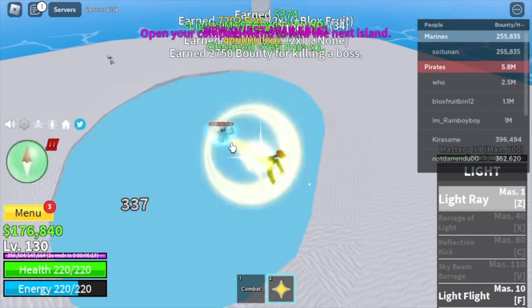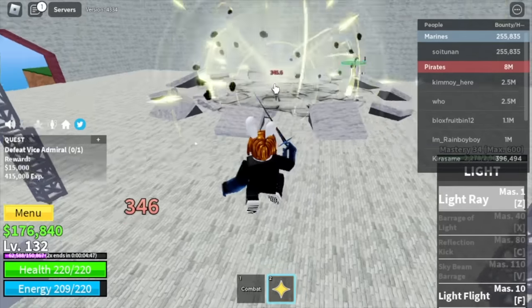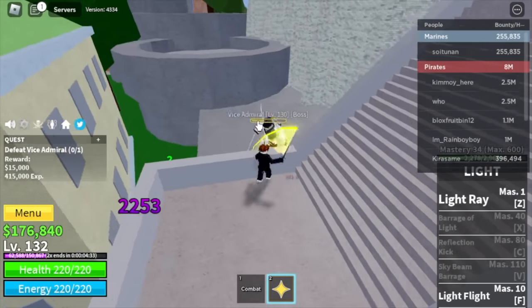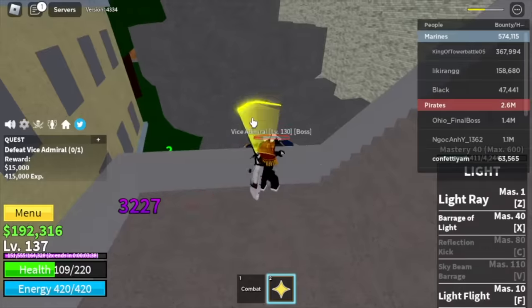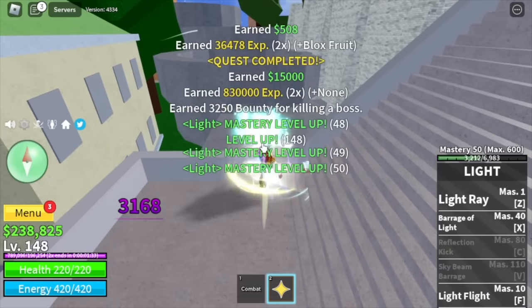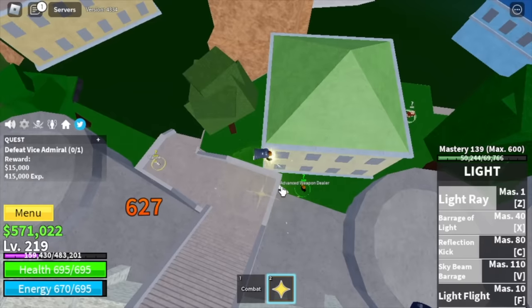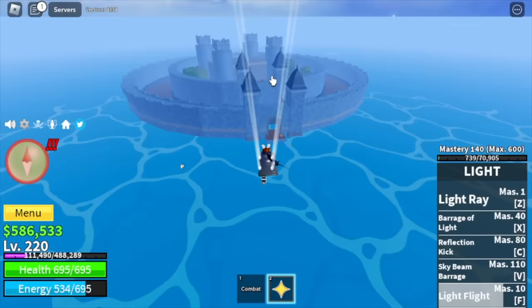Next up is the Marine Fortress. I'm making it fast — target is the Vice Admiral. This is how you defeat him: Wall Strat. Jump here, left click, and that's it. We will unlock our XE skill here. Target level is 220. Server hop is the key.